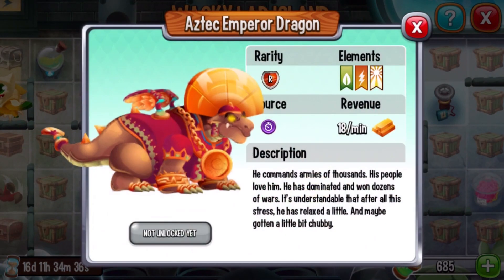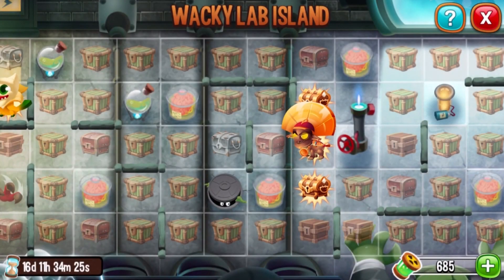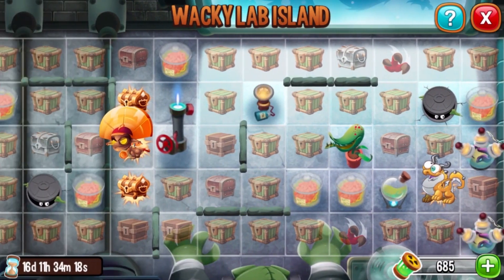This is the Aztec Emperor Dragon. We already have this dragon — we already made a video on this dragon. This dragon was only available for you to get through a special event, so now you can get him through this event. You can't breed this dragon if you're wondering. Let's get out of here and take a look at the other dragons.